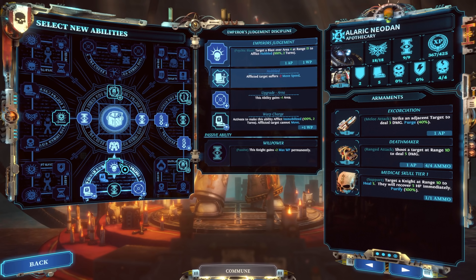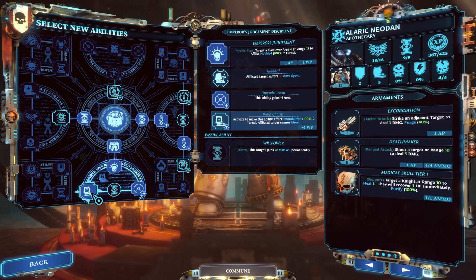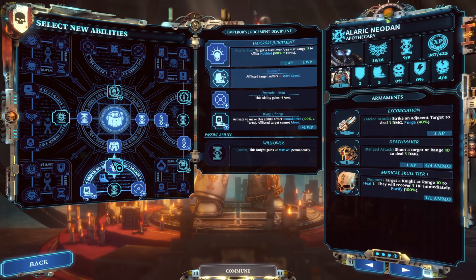Another super crucial ability is Emperor's Judgment. If you're going with a Healer Apothecary, it's an auto-pick. Even for a Biomancer Apothecary, I still think it's an auto-pick. As a Psychic Blast, area of 4 at range 15, it afflicts Hobbled — minus 2 movement. Warp charge it to immobilize everyone for two whole turns. You can increase the area up to 5. It also comes with willpower in the Emperor's Judgment discipline. This really allows the rest of your knights to get into much better position or escape sticky situations.